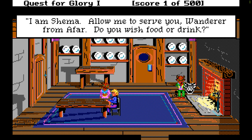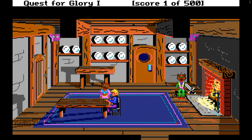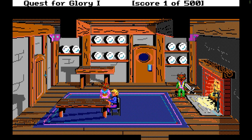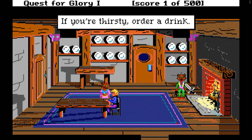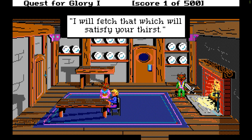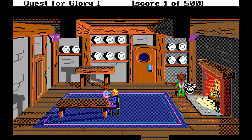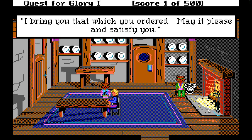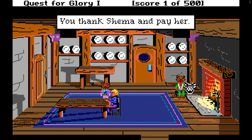What we're going to do is sit down - and that's what you do, you do exactly what you think. You have to type in 'sit'. I am Shima. Allow me to serve you. Do you wish food or drink? Let's try food. Let's try drink. You have to be pretty specific - type 'order drink'. I will fetch that which will satisfy your thirst. I bring that which you ordered. May it please and satisfy you. You thank the Shima and pay her.